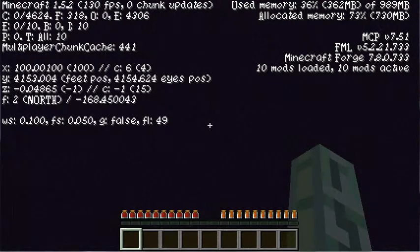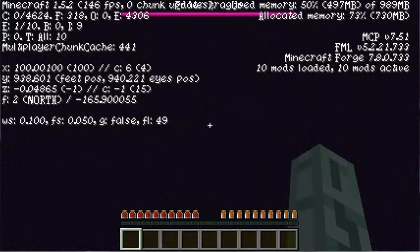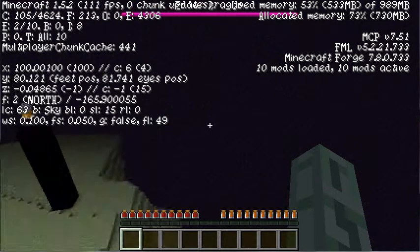Oops, I moved — oh well, doesn't matter, it's not even a full block. We should fall pretty far and then hit the ground and die instantly, because I turned damage back on. 3,000 blocks... 2,500... 2,000... 1,500 blocks... 1,000 blocks. The Ender Dragon is in view. 500 blocks. And... 200, 100, we're seeing the ground... and boom.